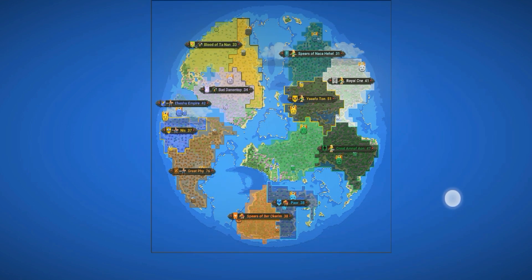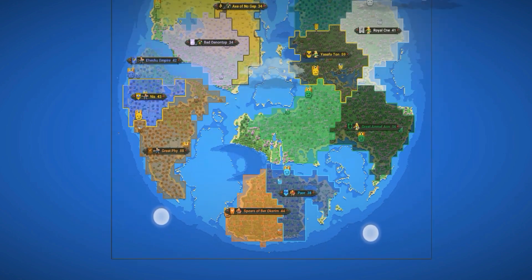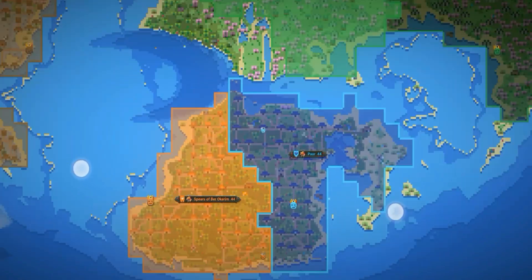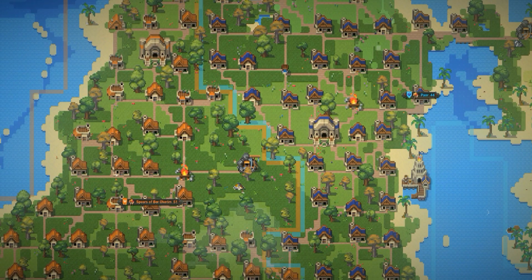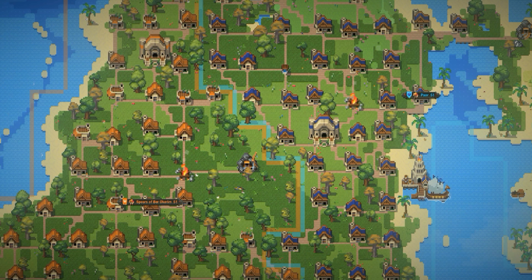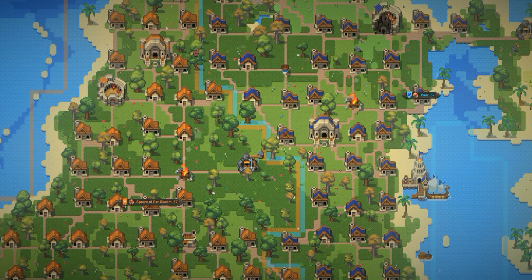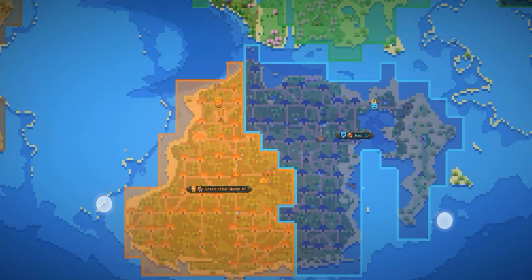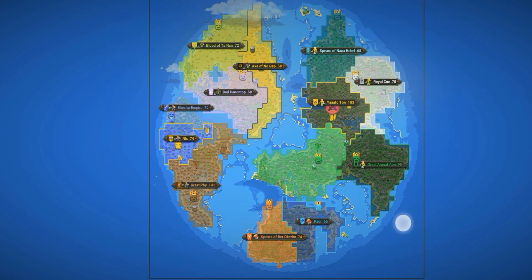Those tribes have now risen into kingdoms. We have two divided kingdoms here, as you can see from the difference in color on their roofs. I believe this is a race of dwarves — a dwarven kingdom. Let's just see what happens; eventually it's going to start conquests.